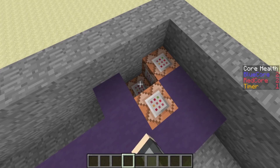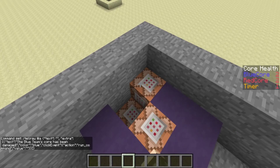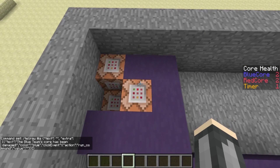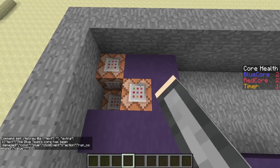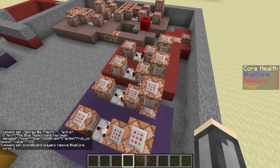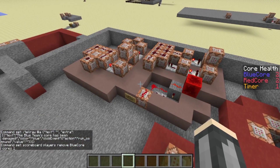So this clears the redstone block. This command says blue team's core has been damaged, and that is supposed to be written in blue — we'll change that tell raw command. This one then takes one point away from the blue team's core, which is cool. That's the way it should work, and it's mirrored right here on the red team, except for this one here — that one right there.